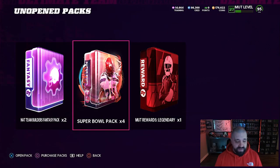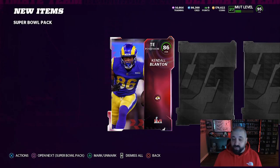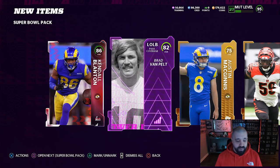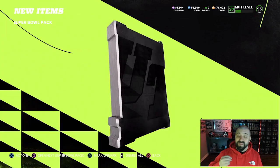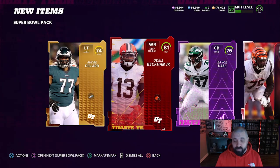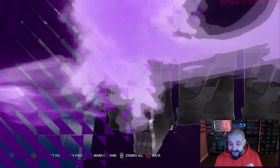I opened a Team Builder pack I'd been hanging on to forever — not sure why, maybe in case I needed something for a power-up. Here we go, Super Bowl packs — these were all earned through Twitch drops, guaranteed Super Bowl player in each pack. We start off with an 86 overall Kendall Blanton. Hoping we can get lucky and pull a 95. My best pull this year from a drop pack was a 94 overall Mike Evans. Nice little coin quick sell there for OBJ — Super Bowl Champion OBJ.